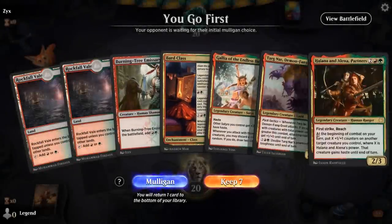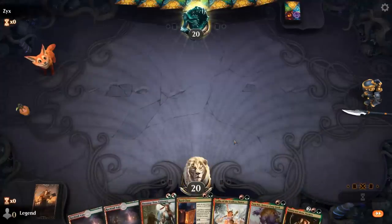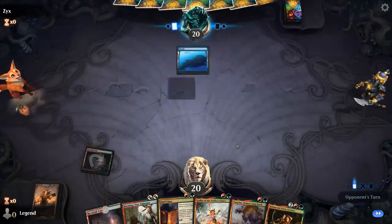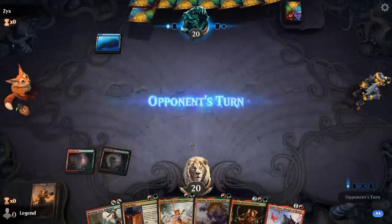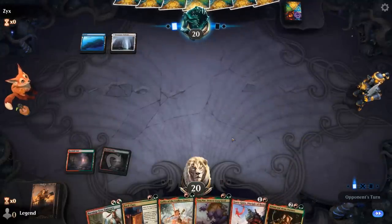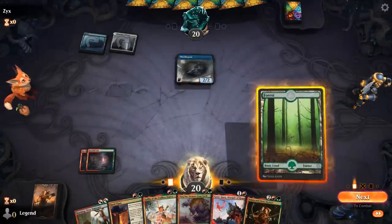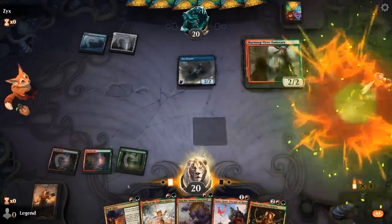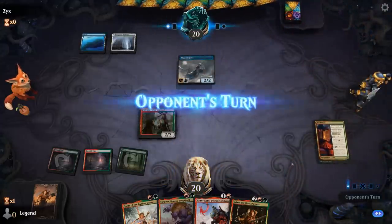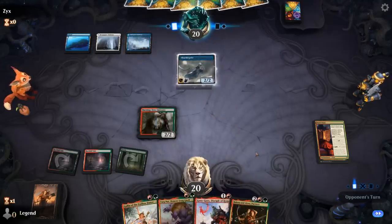We're on the play with a decent hand, although double Rockfall is a little awkward. I think we still keep — any other lands and we're off to the races. Since we're on the play, even if we have to wait an extra turn it's not a disaster. Opponent is on blue-white spirits. Next turn we can level up, play Gallia, Targnar, and Disciple in the same turn.